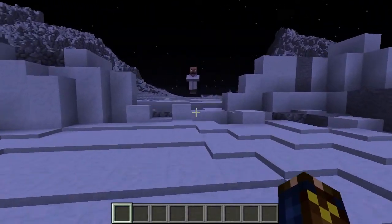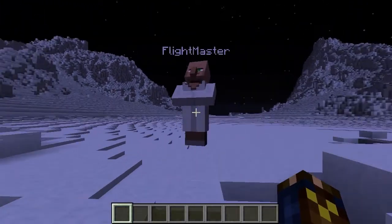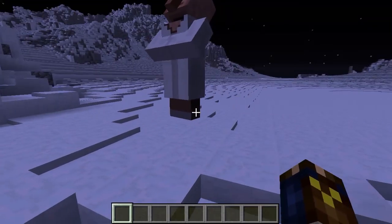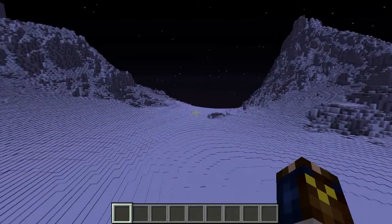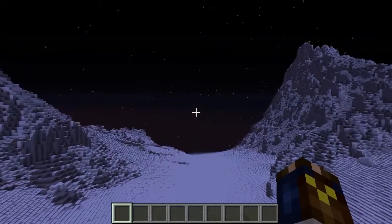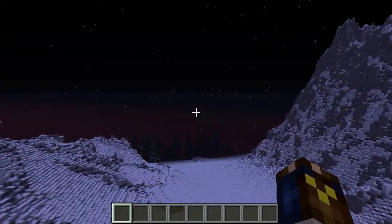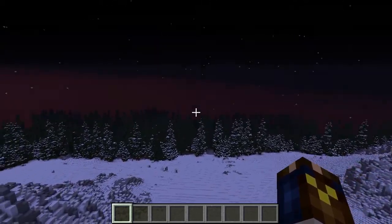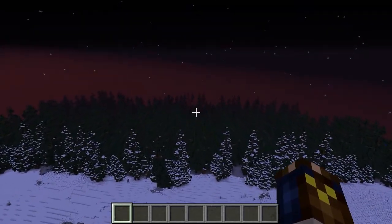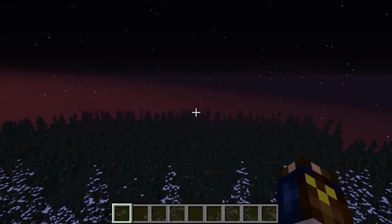Let me demonstrate — you can have several of these. This is another flight master, as evidenced by his flying. If I trade with him, I go flying off in another direction. So you can have multiple flight paths, and depending on which one you trade with, you get sent to a different destination. This one takes us over to the edge of this forest.